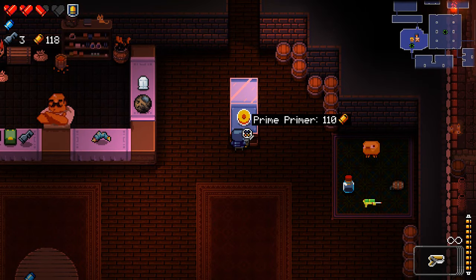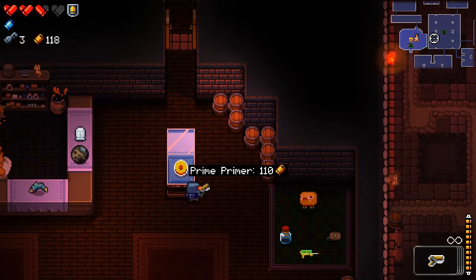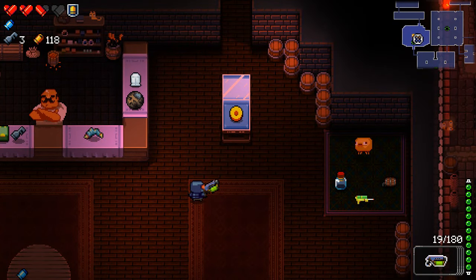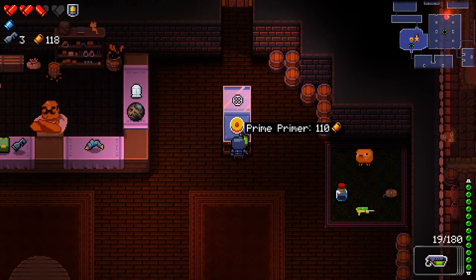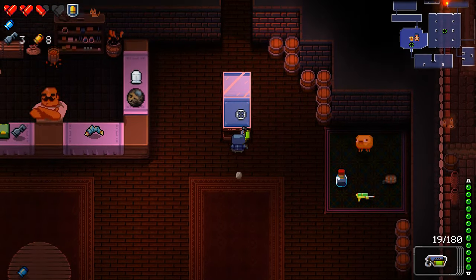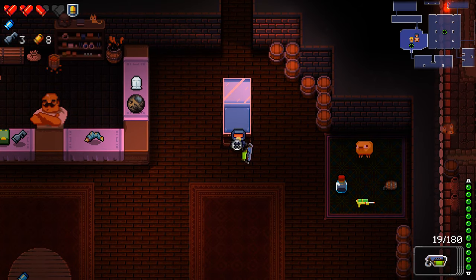I could buy this Prime Primer - I still don't know what this does but we have the money for it now. Next floor I won't be able to accumulate the money for it because he's not there, so I guess we should just spend our money now. We're going to get the Prime Primer. Old magic - as expected it is a passive. So the Prime Primer is a part of the Bullet to Kill the Past or something I think. In reality that does actually nothing for us - so that sucks.